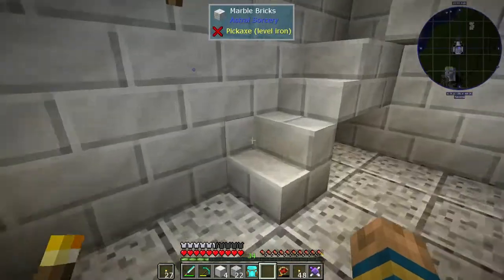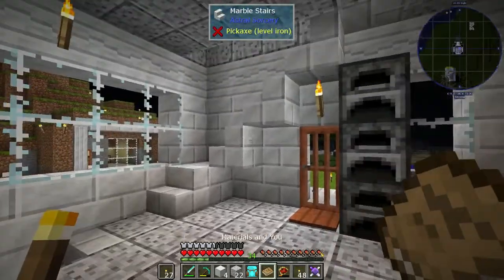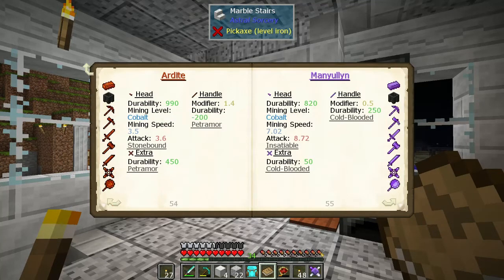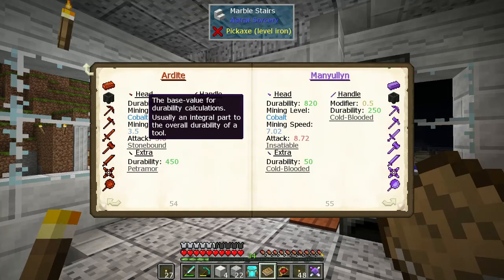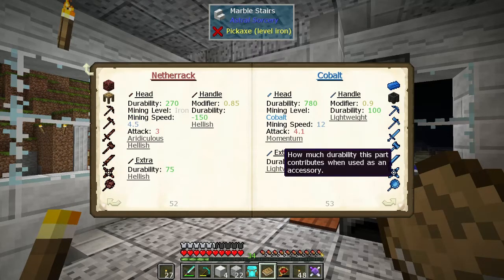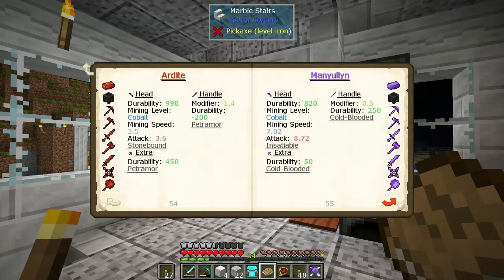We had discussed yesterday what pieces we would want to use. Copper, definitely for the handle, because we get XP every time. We get 50 durability but we get 450. Ardite for the large plate and Manulin for the head — 820 versus 990, it's not that much difference. But we get 450 for each of those. So let's do it that way.